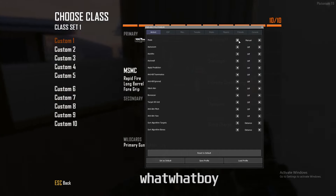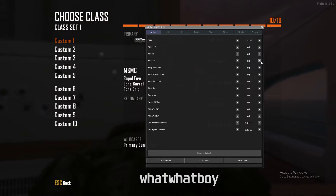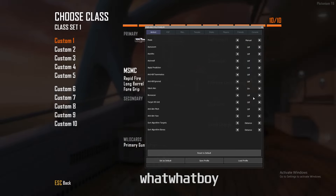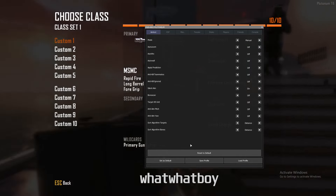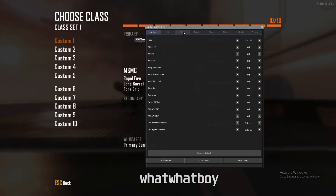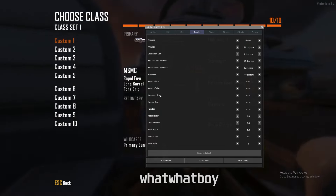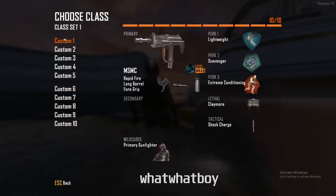Turn ESP on, turn radar on, enable bullet tracers. For aimbot: auto aim, auto zoom, auto fire, auto wall. Setting it to full sonic aim and adjusting the field-of-view and other treat settings before heading into the game and choosing a crosshair.